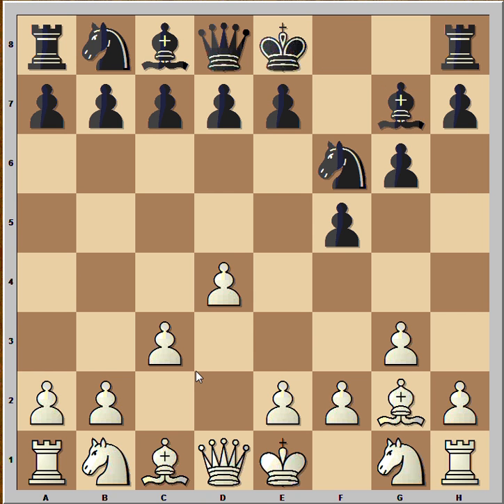Black played bishop to g7, queen to b3. And if you are not a Dutch player you would think, well, black can play e6 and castle. But this is not how you play the Leningrad Dutch. You want to play d6 and e5. If you manage to play e5 at the right time, you are doing well.